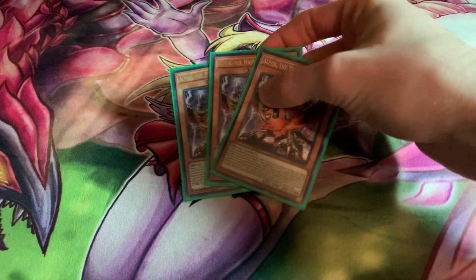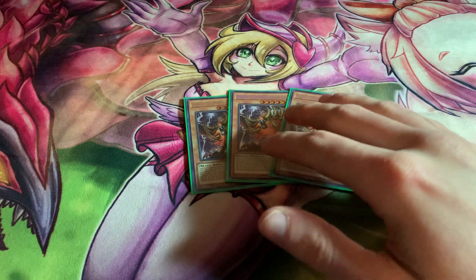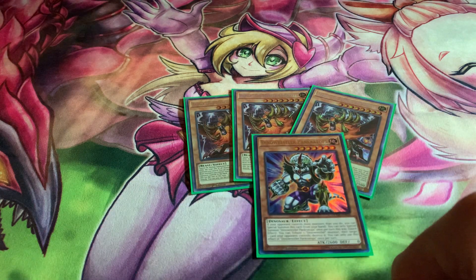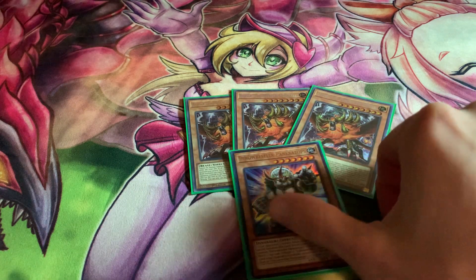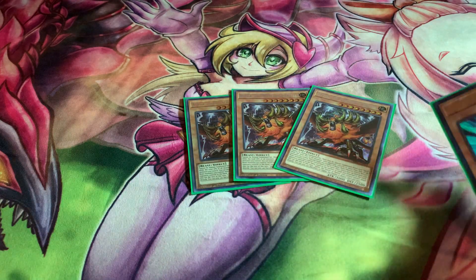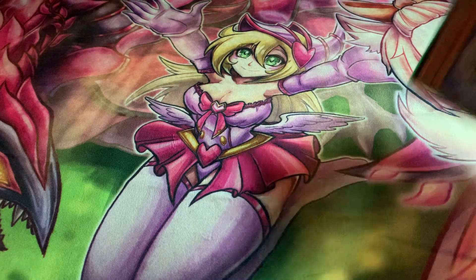Of course we're main decking three Danger! Nessie!/Alpha because it's level 8, it can bounce stuff, it's a free body on the board — it's just such a good card in Grand Maju. And of course main decking one Pankeratops because this is a go-second deck: a free body on the board and a free pop on the field.